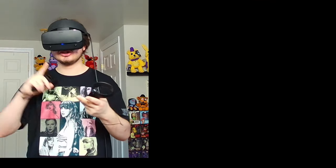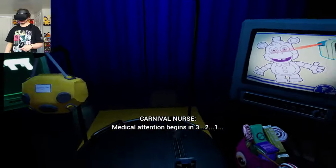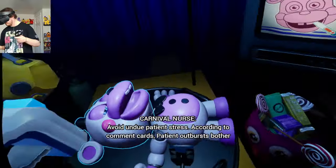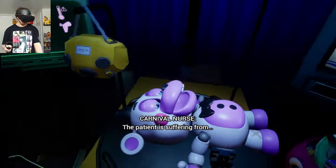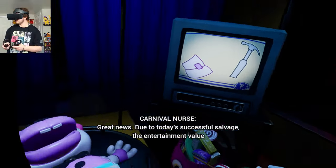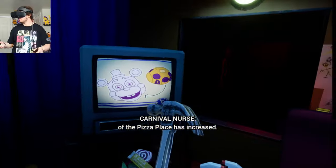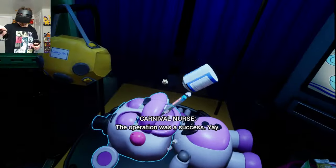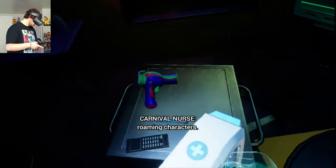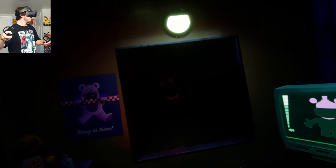Now let's move on to First Aid, because I've replaced every single character — Pig Patch, Lefty, Scrap Baby — with brand new characters. There's also a little bonus mod thrown in that you'll see as we play through. First up, we gotta fix up Helpy. You've got a fever — take that — and you need some blue pills. The vents are open and we're gonna start seeing the brand new character soon.